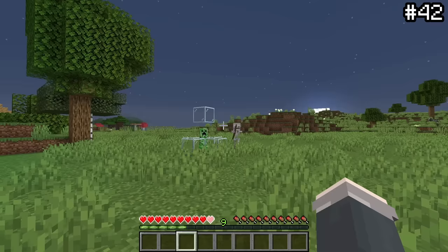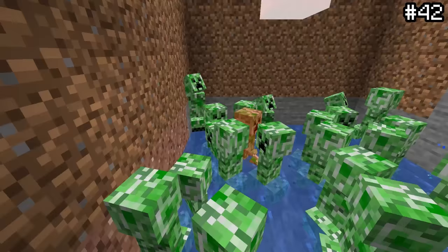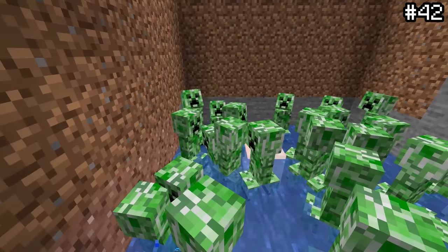You might know that if a skeleton shoots and kills a creeper, it'll drop a music disc upon death. However, if you want an easy way to farm records, stuff a bunch of creepers in a hole with water and have a skeleton shoot a flaming arrow at them. If this arrow ignites a TNT, every creeper it kills will drop a disc, allowing you to obtain an absolutely massive number of records.